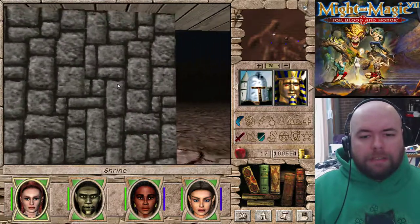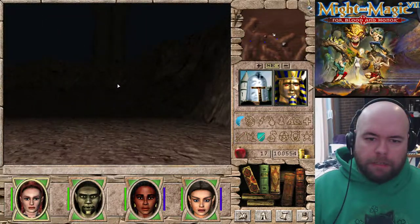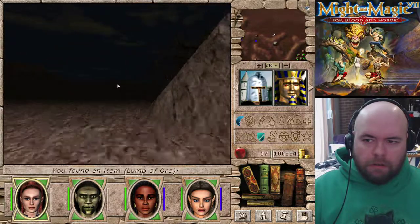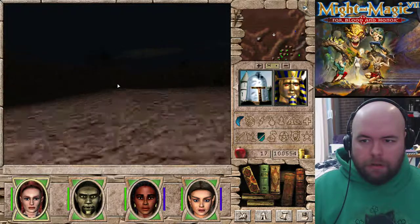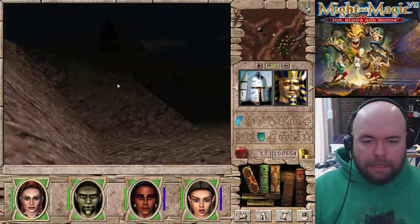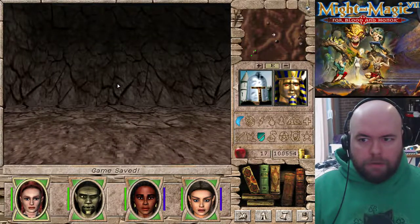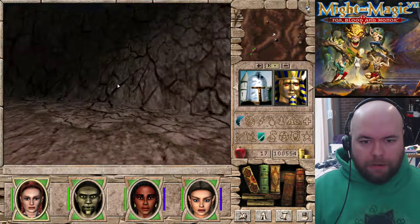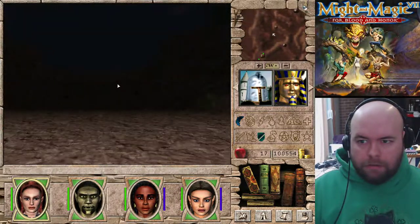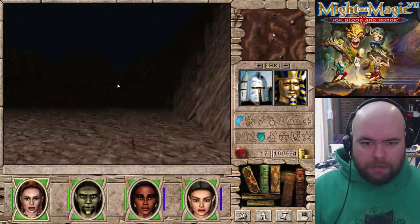Oh, this is one of the altars for the statuettes - that makes more sense. Grab some more lumps of ore and let's head to the south. You're the one that teleports me - or no, that's not the one I was thinking of. It'll take me there, it's just going to take a bit longer.